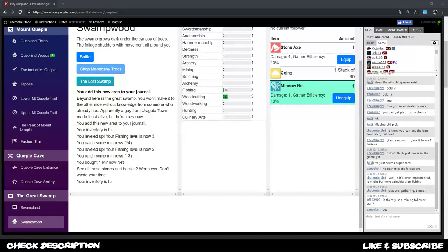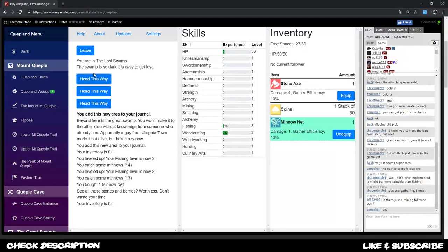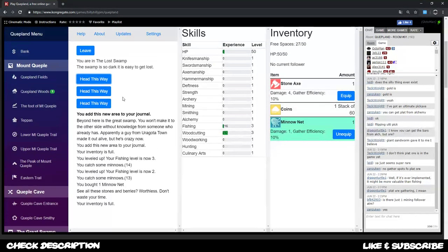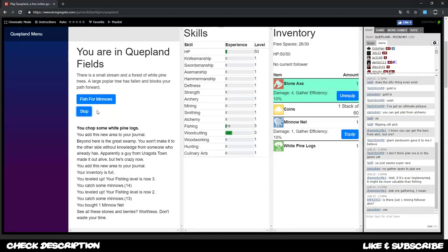The resource doc has the riddle for the Lost Swamp and all routes. The swamp isn't super important right now, but since we need coins and skills — for example to increase our inventory free spaces — the plan at the start is to equip our stone axe, go to the Quepland fields, chop some pine, then return to town and sell everything we don't need, keeping or banking our coins.